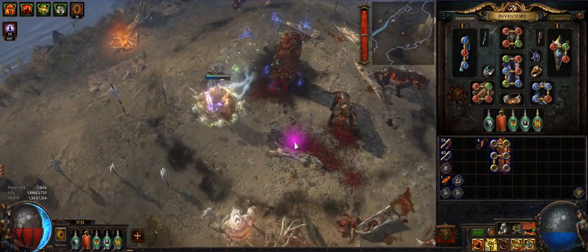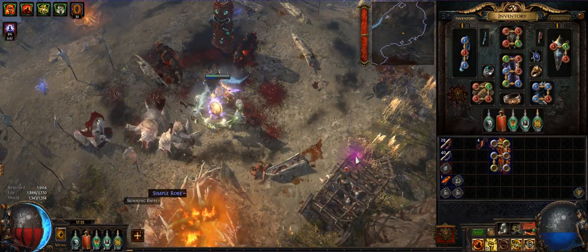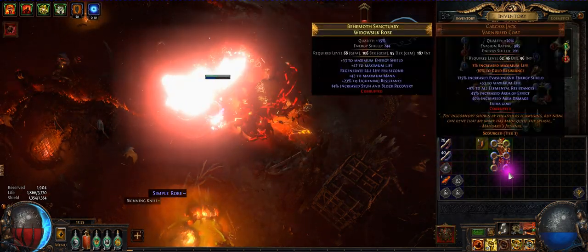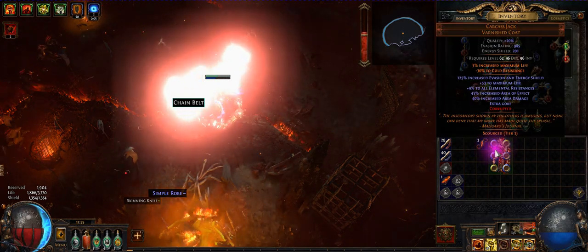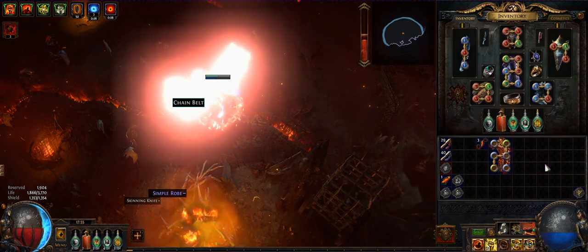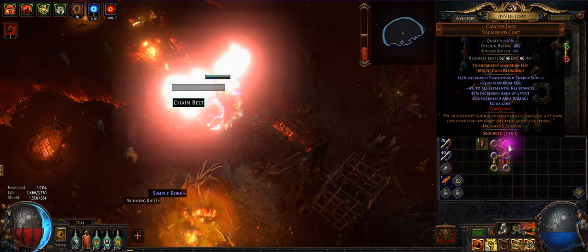We will go into scourge mode and link the item. Here we go — three, two, one... What the — it removed one link! I paid like 12 chaos on it, people said it was easy. Didn't get it. Okay, try one more.